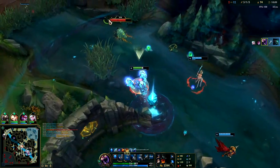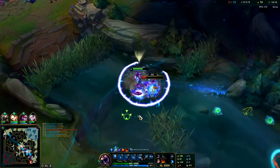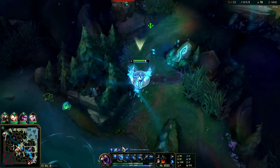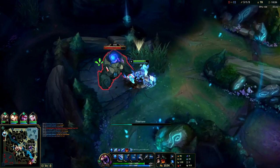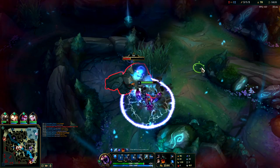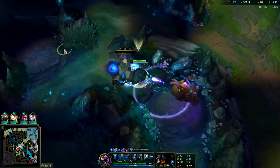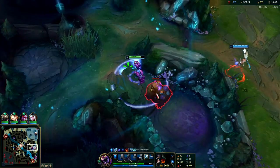Max W second isn't bad — E max second is more of a Skarner top thing. But for Skarner jungle, W max second is better for the movement speed because you have to close the distance on ganks. People are going to run from you every time you gank, plus in team fights getting that Phase Rush proc is super nice. You really shouldn't play Skarner top though — it's not that strong and Skarner top has a lot of bad matchups.